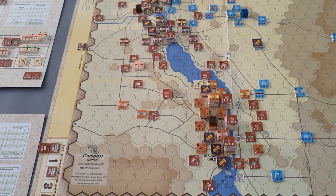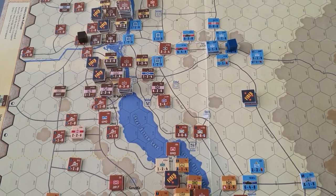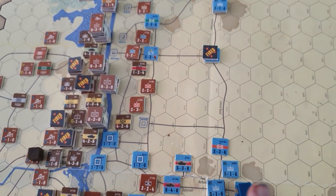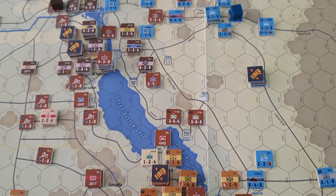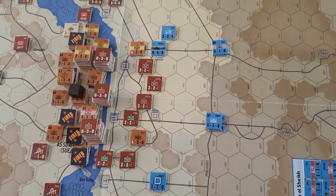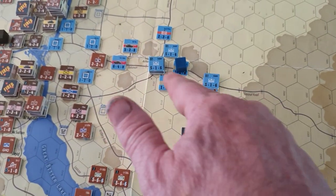This video covers the situation at the end of the first turn, which is October 6th. Looking at the Suez front, the Israelis have got a few units on the board trying to establish a defensive line, and they've lost a lot of their Bar-Lev fortifications which have been knocked out by Egyptian units that already crossed the canal. They've got some units on the board which were mobilized at the start of the game.